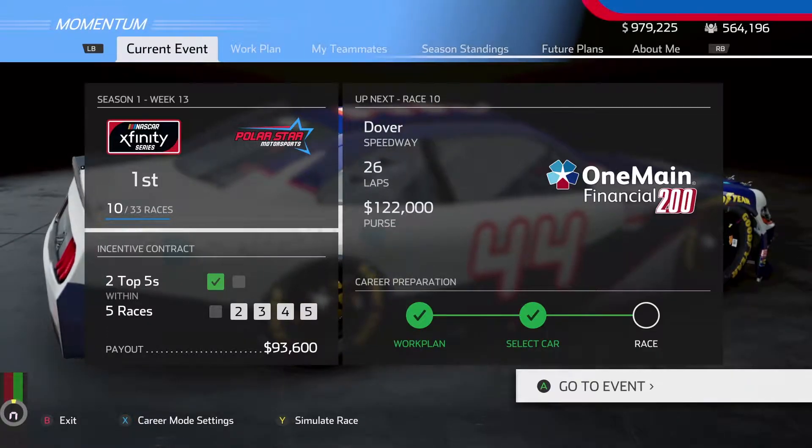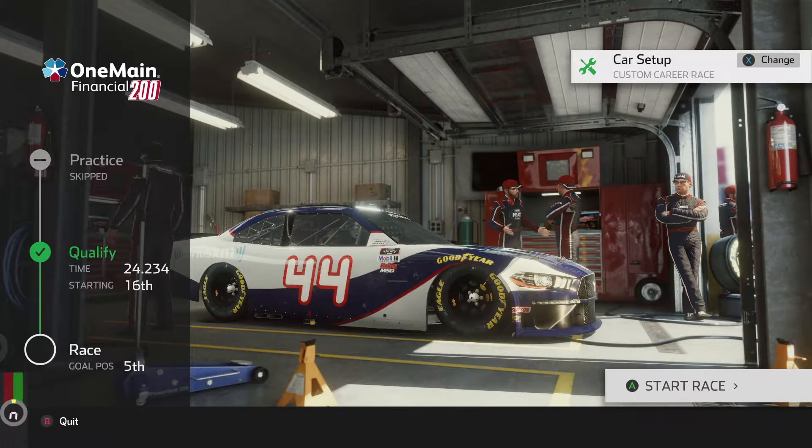Let's go ahead and go to the event. I went ahead and qualified — we're going to be starting in 16th. I'm actually surprised we qualified that well because my time wasn't too close to pole. Pole was 23.7 or 24.2. In practice I skipped it, but I was running a 24.0. I did kind of screw up the qualifier a little bit but we're still starting in a pretty good spot, so I'm not too worried.